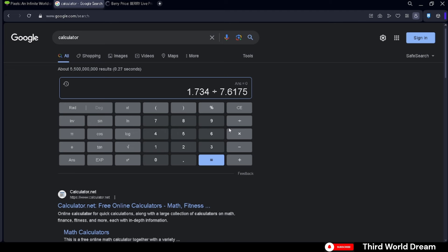And we get 0.2276 — this is what the price of each PIXEL is worth at the moment, so about $0.22.